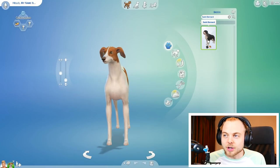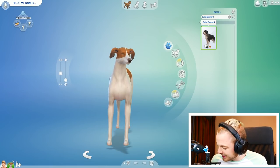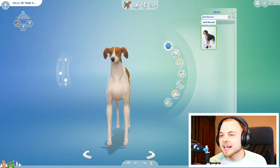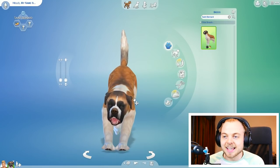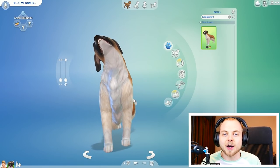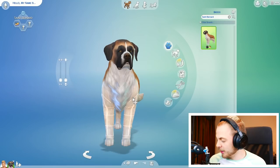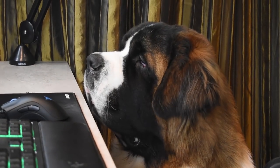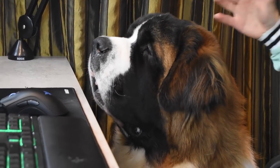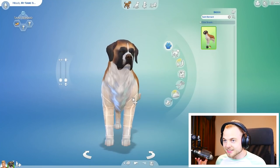We get two core options actually — we get the black and the white. We get Cujo's colour which is like a tri-colour: mostly white with brown and a little bit of black. Cujo's got like a black head — I don't know if you can see because my mic's in the way — but he's got a black head and then a brown and white coat. Look, it's you on screen.